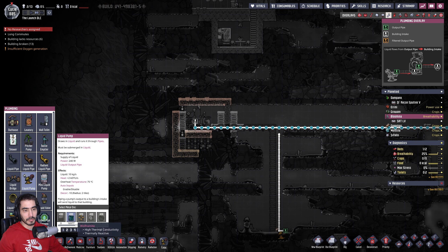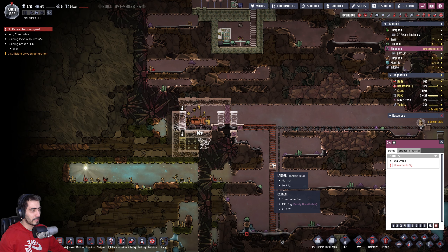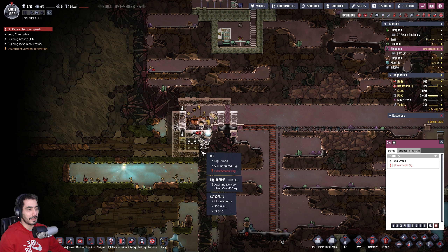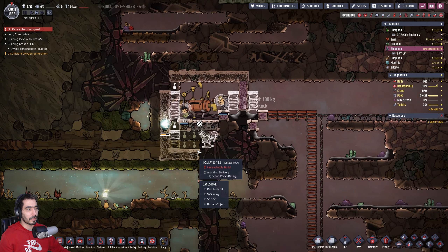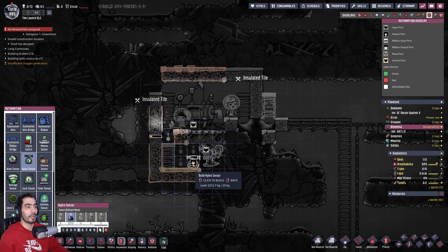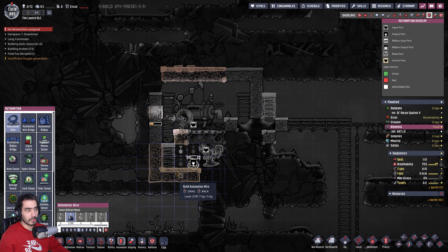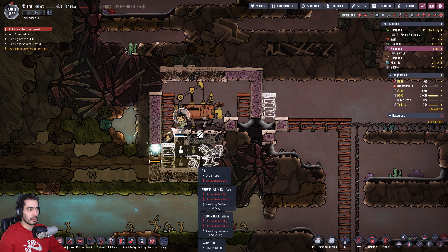Liquid pump, made out of iron. This will be 75 — that might be a problem. Is it 75 or 90? I think it's 75. Gold amalgam, makes them out of something else. Then we're going to do automation — hydro sensor. I'm going to put the hydro sensor here so that if it's above a certain amount, you can send it. Made out of lead.